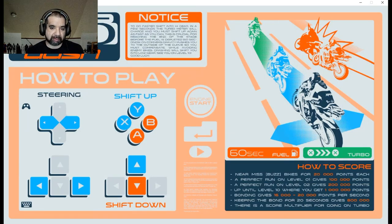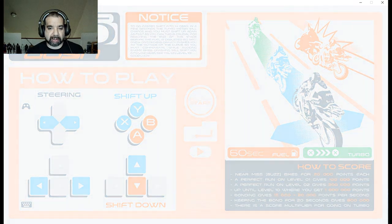So it's one map — you go left and right, you shift up with Y on an Xbox controller. You've got a score from near misses, perfect runs, and so on. You also have a fuel limit you've got to keep an eye on — make sure you get to the next checkpoint in time. So 60 seconds of fuel, etc. Let's get started.